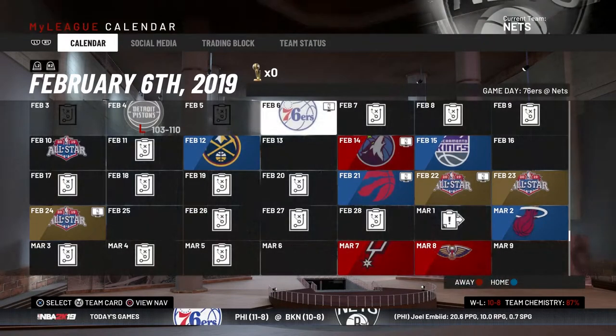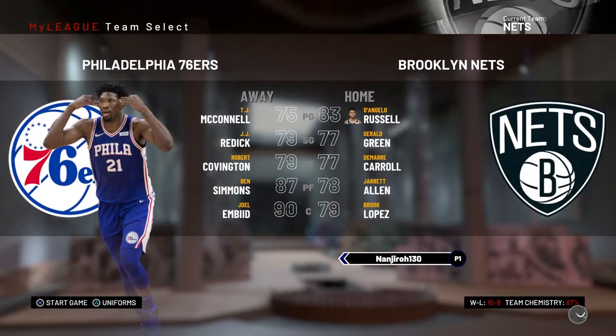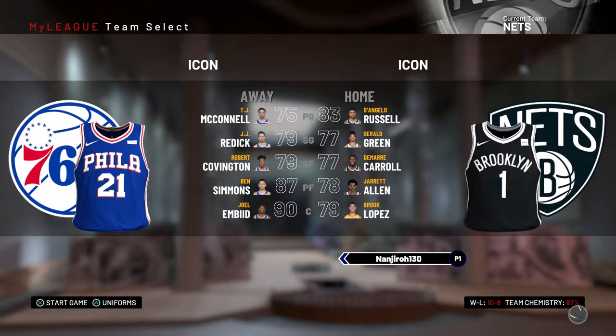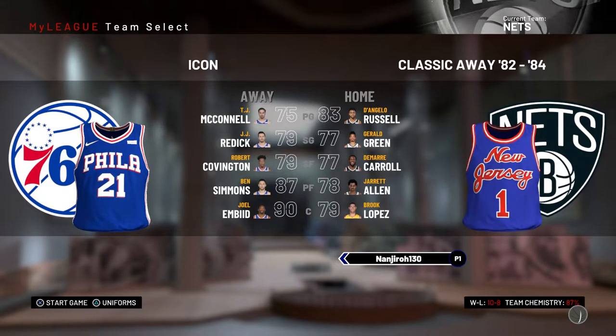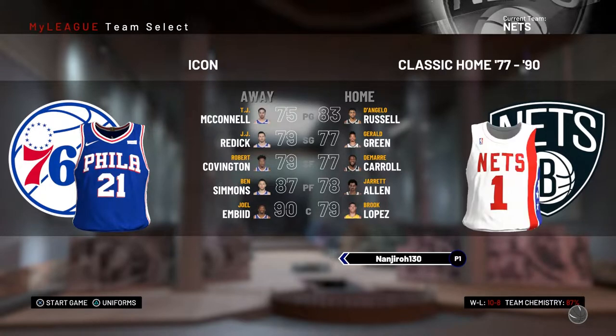We're just about halfway through the season. Also-Star games coming up soon. And we're going to be playing against this very tough and young 76ers team. We're going to look through some jerseys that we could use — maybe it will motivate us a little bit. We're going to be using classic jerseys just for fun.